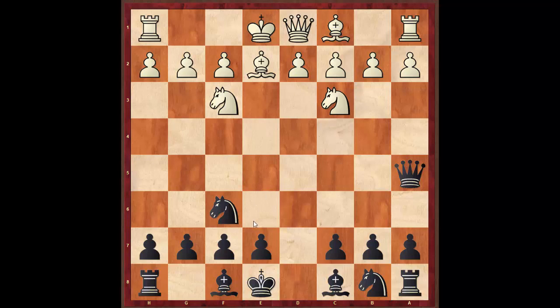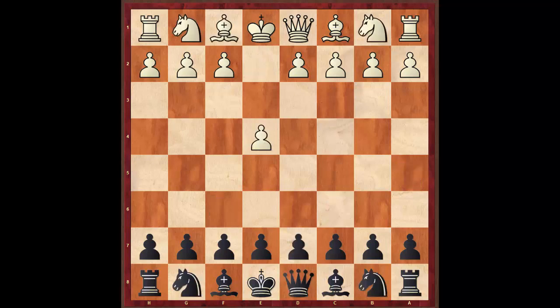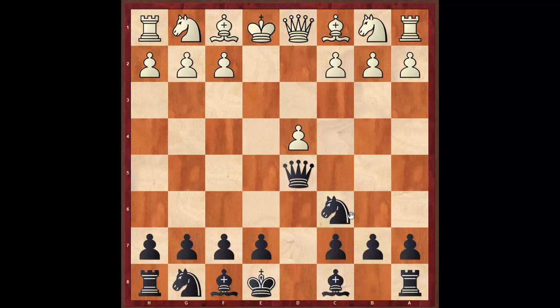I could just develop my bishop normally with e6 and c6, but that's not really punishing white for his inaccuracy. So I played Knight c6, which is a much more aggressive system. Because white hasn't chased our queen away with Knight c3, that gives me the chance to play Knight c6 — I'm now attacking the pawn. So if he just develops, that loses the pawn, which isn't very good.